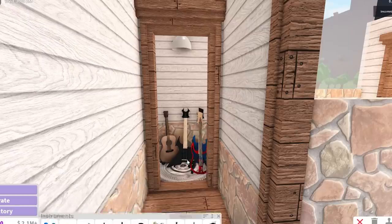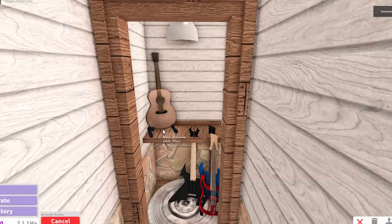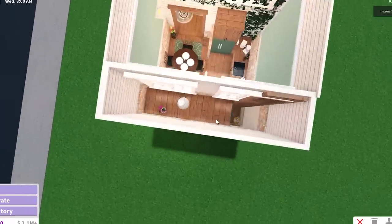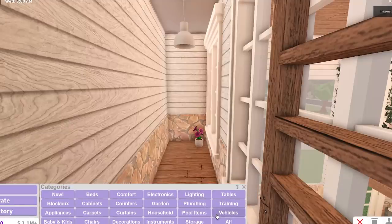I always waste my money buying all these guitars every single time and just putting them one after the other. I just want to store the guitars a little bit nicer. That's going to be our music storage room — or well, more like guitar storage room. Now we're going to go upstairs. I think this was the flower room. Yeah, you can tell it's the flower room because I put flowers on the ground. I looked this up — a flower room is like a flower arranging room.